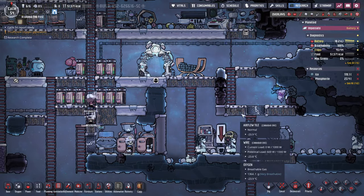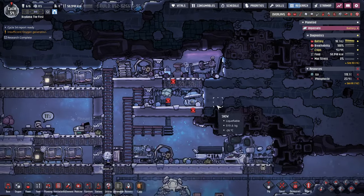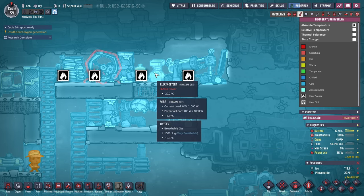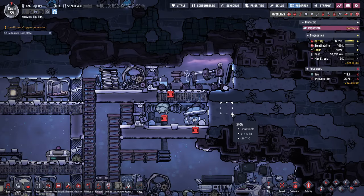Hello everyone, Crydox here and welcome back to Oxygen Not Included. In our last episode we got the Hydrogen Generator — well, we didn't get the Hydrogen Generator running, but we got our Oxygen Electrolyzer working and eventually the Hydrogen will start getting to the generator.